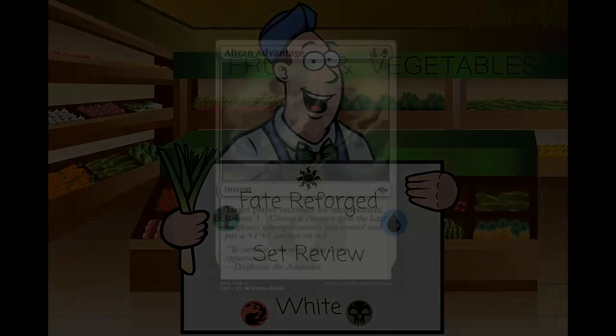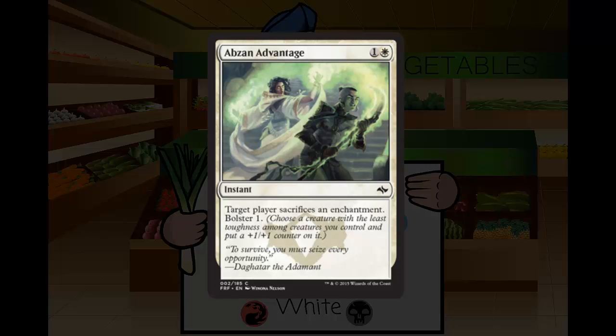Abzan Advantage is an instant for one and a white. It says: target player sacrifices an enchantment, then bolster one. This is our first experience with bolster — the new Abzan mechanic in Fate Reforged. The reminder text says: choose a creature with the least toughness among creatures you control and put a plus-one plus-one counter on it. Bolster X means you put X counters on your lowest-toughness creature. If two creatures are tied, you choose which one gets the counter. All counters from a single bolster event go on one creature.